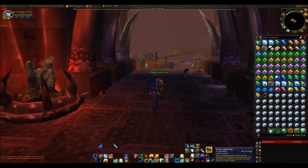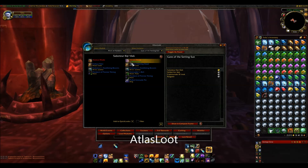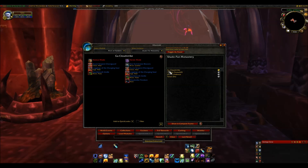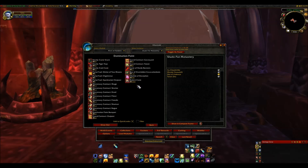Next up is Atlas Loot, which is basically a giant book of information about items in the game. It's split into expansions, so for Mists of Pandaria, if I wanted to know what loot I could get from a specific dungeon, I could just choose it, choose the boss, and I can see what drops from that boss — which is great if you need to know if anything beneficial will drop. You can also look up factions and what their reputation rewards are.